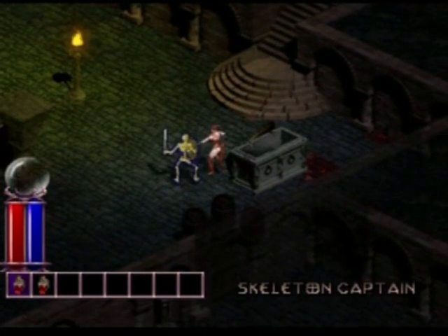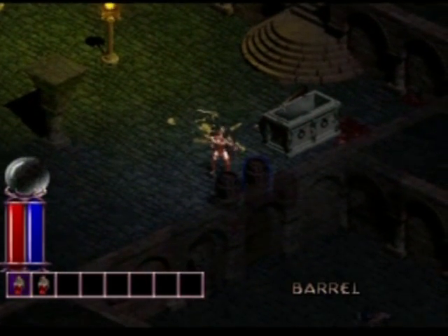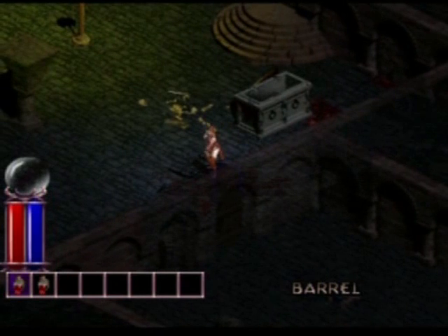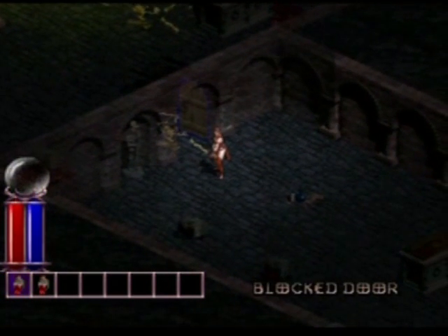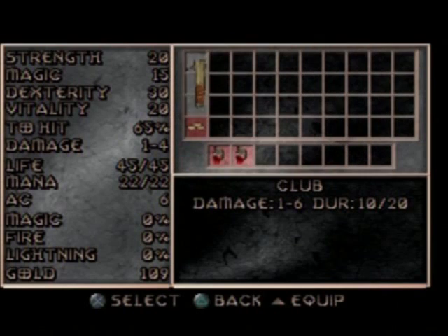Into the dungeon proper now. Just to give you a quick few words about what you're seeing on screen. The two bars on the left: the red one is your life, and the blue one is your mana. Life keeps you alive — once that gets to zero, you die. The blue mana depletes as you cast spells. Below that is a little bar where you can have your quick items, which are usually potions to either heal your life or your mana, or scrolls to cast spells on the fly.